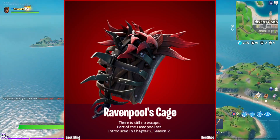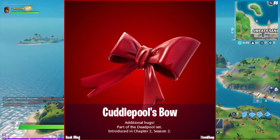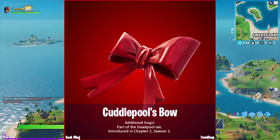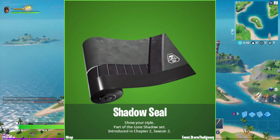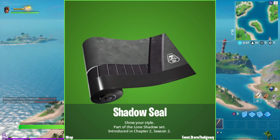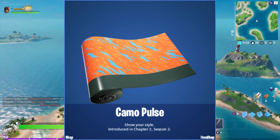It looks like we got two back blings — Raven Pool Cage and then the bow for Cuddle Pool's bow. So if you have those skins, you should be able to get those for free, I'm assuming. Up next we have Shadow Seal, a wrap — I think that one looks nice and clean.